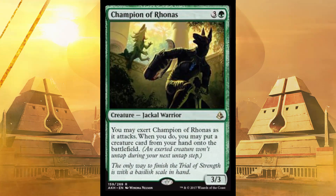Next up, Champion of Rhonas. You can exert it when you attack — take anything from your hand that's a creature and drop it onto the battlefield for free. This is gonna be insane in constructed; it's only pretty good at the pre-release and sealed. You might be dropping a 2/2 or something, but at least you didn't have to pay for it. You can only exert every other turn, obviously, but if you got out a 7-cost for free one time and won the game because of it — yeah. Plus it's a 3/3 for four, that's not tragic.